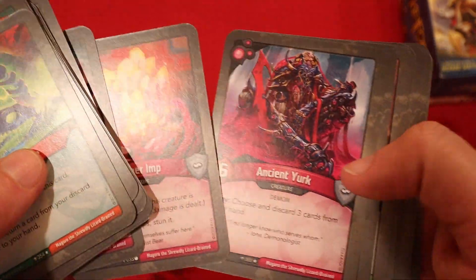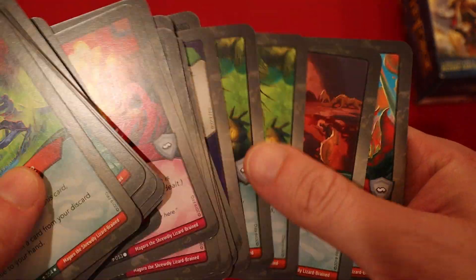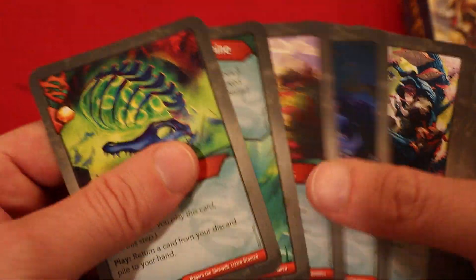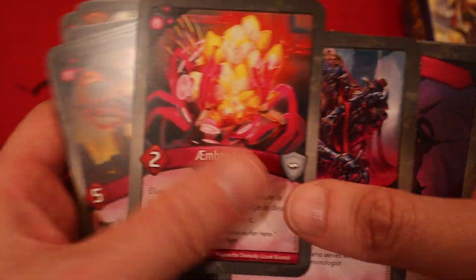That's actually pretty solid. 22 is not bad whatsoever. Even if we took away a count from that Shuler, that's still 21 — that's pretty good. So amber control, we know it's going to be light. We can probably count Gravid Cycle as getting another one of those back, but I don't think it's going to actually add up to that much anyway. Shulers are a conditional steal, so I don't see it doing too much.